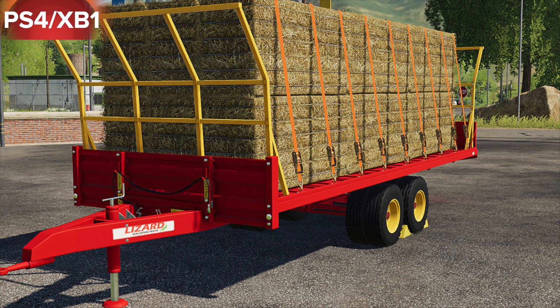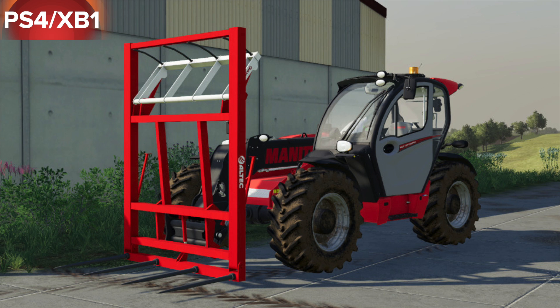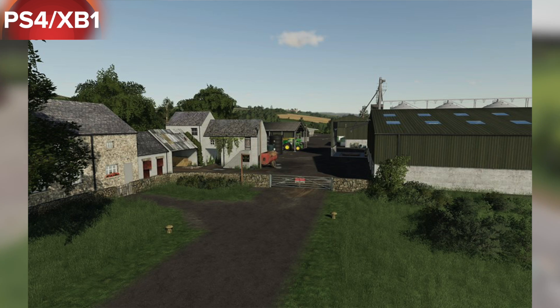The Krone Easy Cut F released today, the Cavernland Tarp 107 — a new trailer out now — Lim Pinky, and the Lizard GP 140 SPBK, which is a brand new trailer out now for Farming Simulator 19 on all platforms. It has an auto-load version so you can auto-load round and square bales.